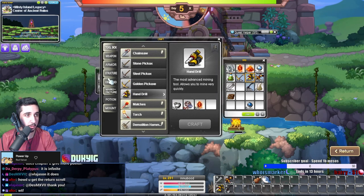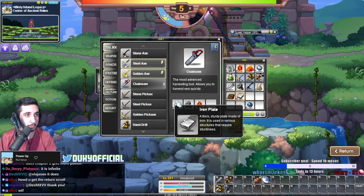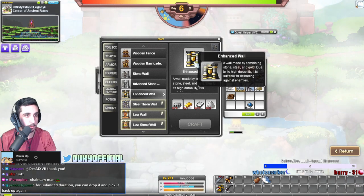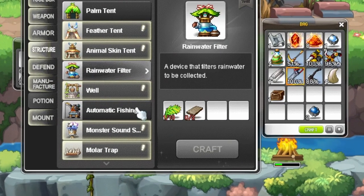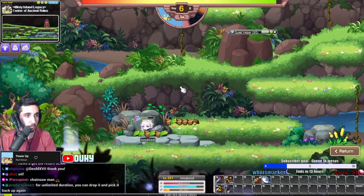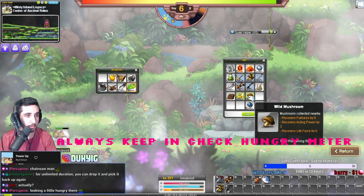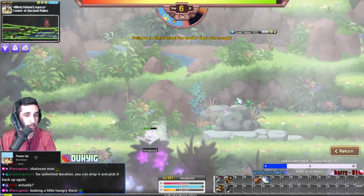We don't need the gold pick anymore so we're gonna make the chainsaw - chainsaw needs iron plates. Now we have really busted tools. We also need to make armor and work towards enhanced walls. To get enhanced walls, you're gonna need cement, and to get cement you need a water filler. You can see that the chainsaw just one-shots trees like no problem. Just run around and destroy everything with these tools - the dual bowgun does a stupid amount of damage, has crazy range, and the hand drill one-shots all the ores.